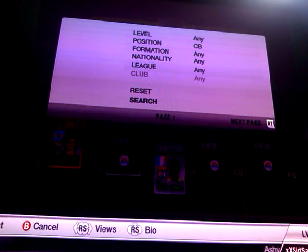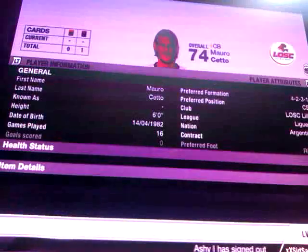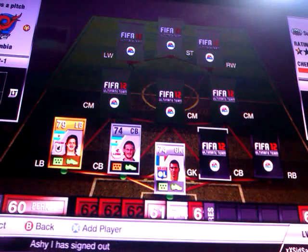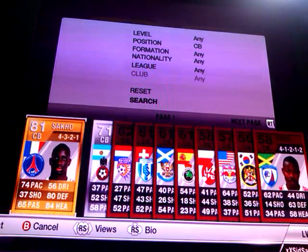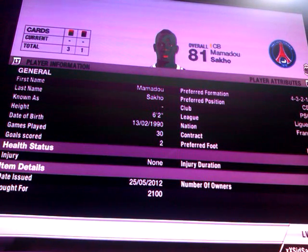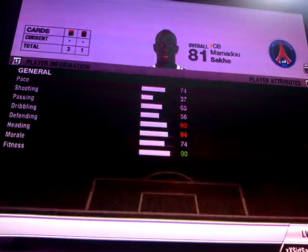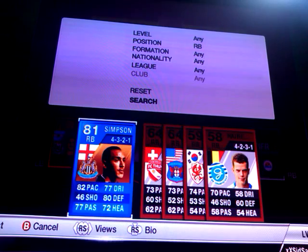Our first centre back is Sieto. I picked him up for 300 coins. He has 62 pace, 74 defending and 75 heading. Not the best stats but he kind of ties the whole team together. Our second centre back is Sacco. I picked him up for 2,100 coins. He's got 74 pace, 80 defending and 84 heading.